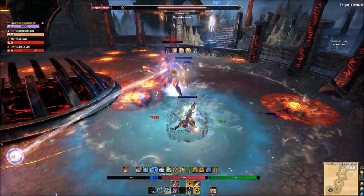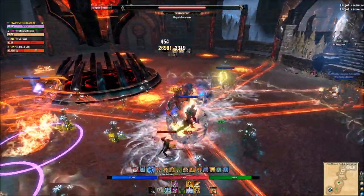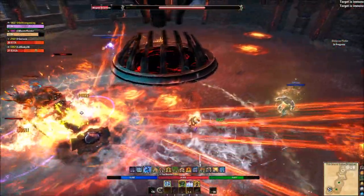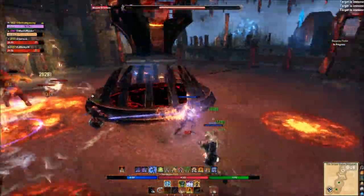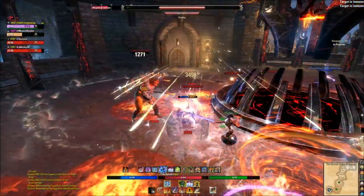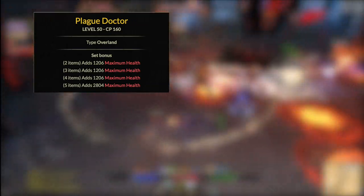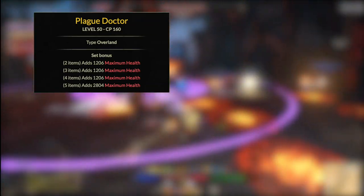If you can't get min-maxed traits right away, don't worry — throw on Training, Divines, or Invigorating; collecting the five pieces is most important. Start with all Heavy armor, but later you'll move towards a 5-1-1 setup: five Heavy, one Light, one Medium for more max stats. Quick alternatives include Plague Doctor for a massive HP boost, though it doesn't provide any group utility.